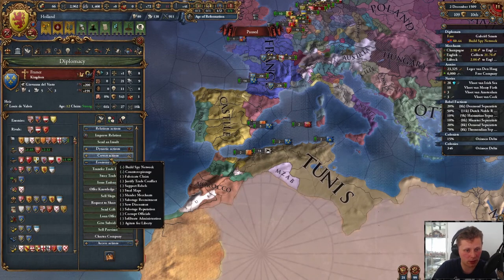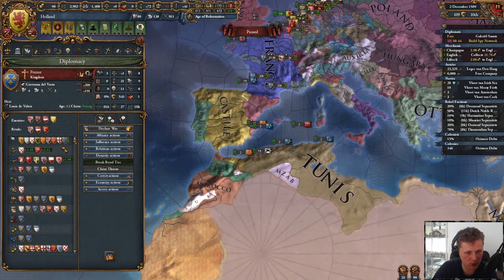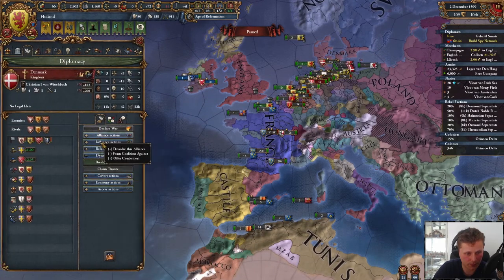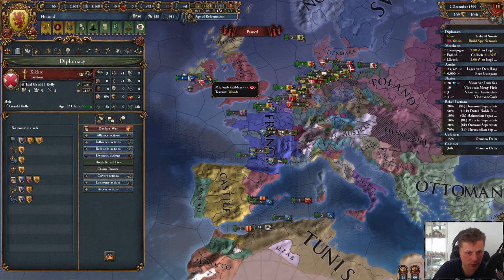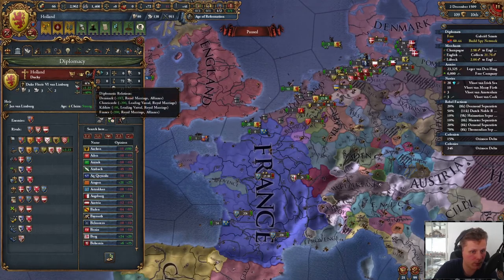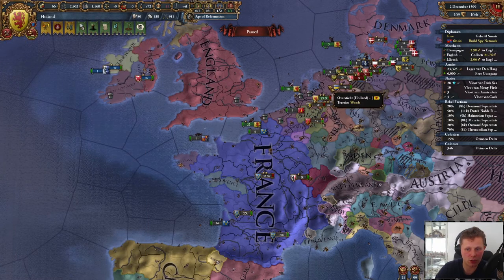Let us do dynasty — do not break royal ties, that would be bad. Denmark — break royal ties. How about you? Break. That's my four, four guys right? Yeah, four and four. We're all having royal marriages with them, so things should be okay-ish.